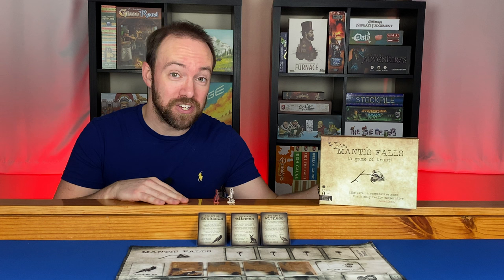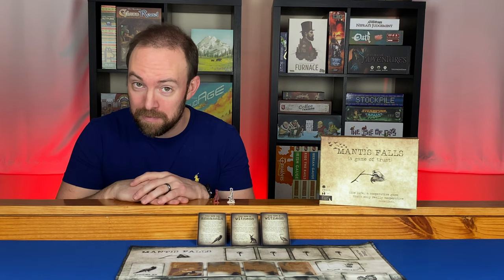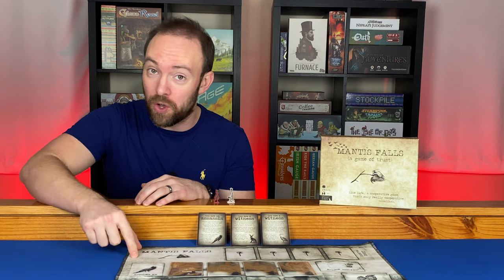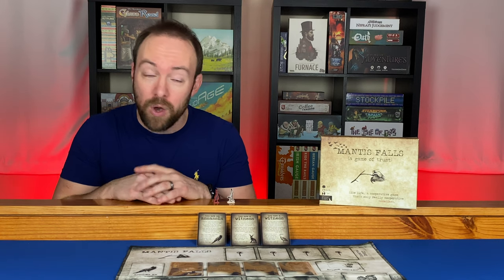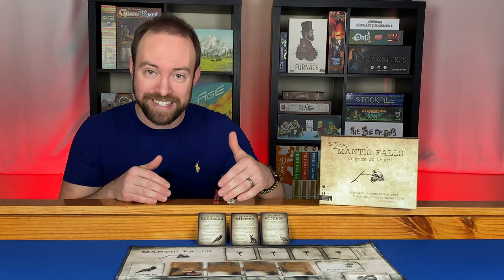Welcome. Today we're going to be taking a look at Mantis Falls. This is a two to three player hidden role hand management deduction game. In the mob-ruled town of Mantis Falls in the 1940s, one of our players has been witness to something they should not have seen, so now the mob is after them, sending an assassin.